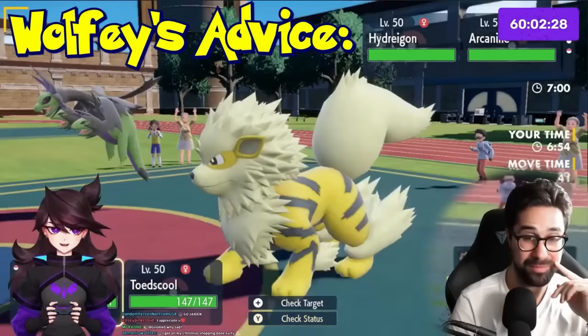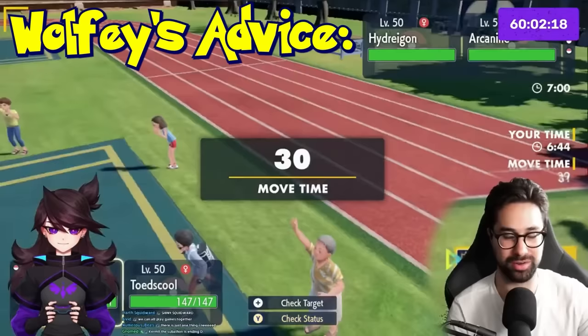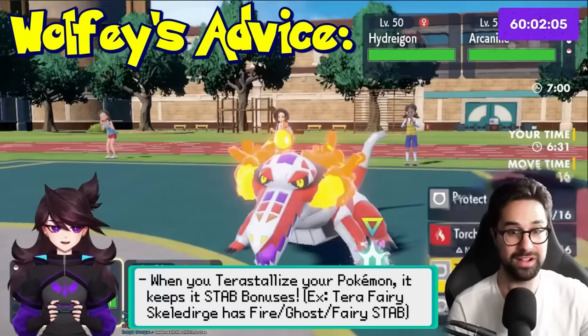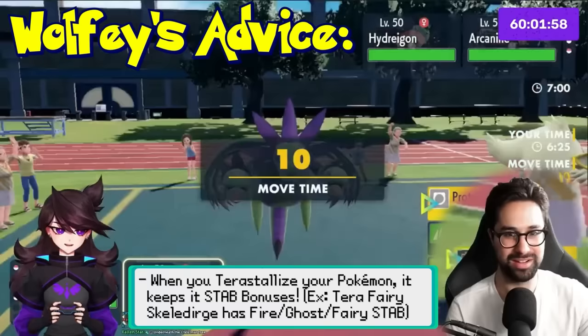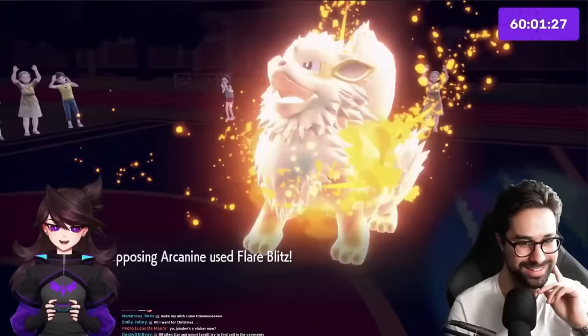Jaden weighs her options — she could Terra Water her Toadscool and put something to sleep, or Terra Fairy her Skeledurge and try to get rid of the Hydreigon right away. She confirms that Terastalization keeps STAB, so she goes for it. Hydreigon goes for a Nasty Plot, but it goes down. Arcanine takes out Toadscool unexpectedly — Arcanine's not super popular so it wasn't certain that would KO. The plan is to send in Annihilape.